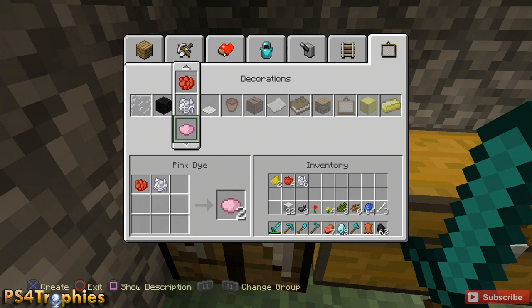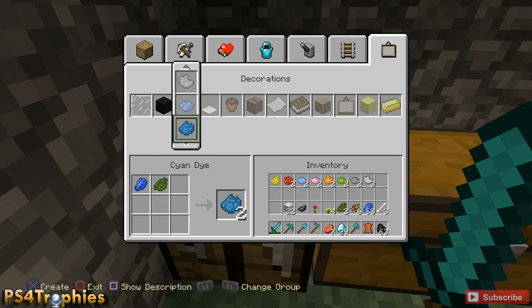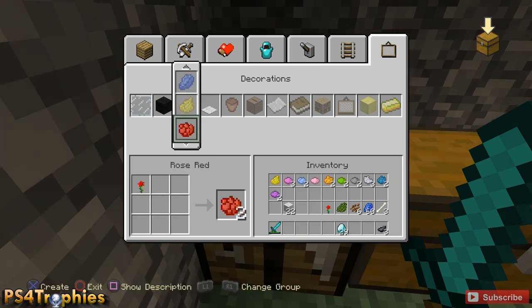We've got pink dye, orange dye, lime, gray, and light gray — there are two different crafting recipes you can use for that. Then there's light blue dye, cyan dye which uses the cactus green, purple dye, and then there are two magenta crafting methods as well — use whichever one you want. That looks like it gets all of them.